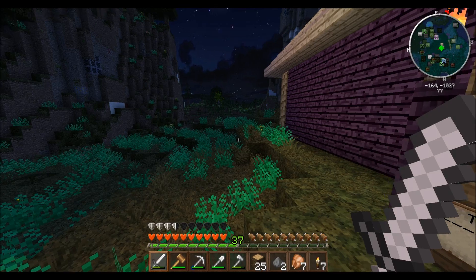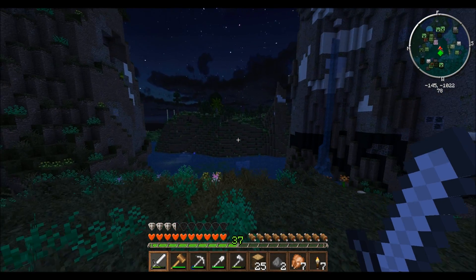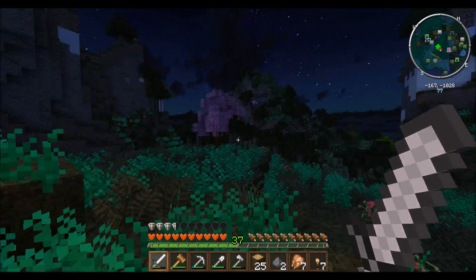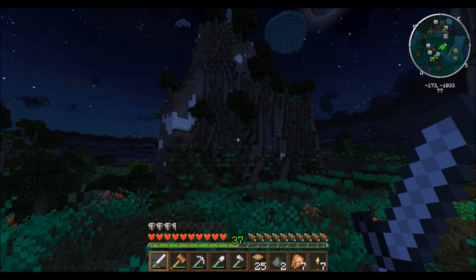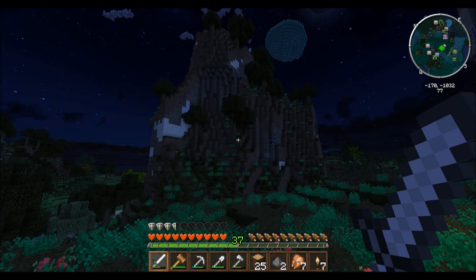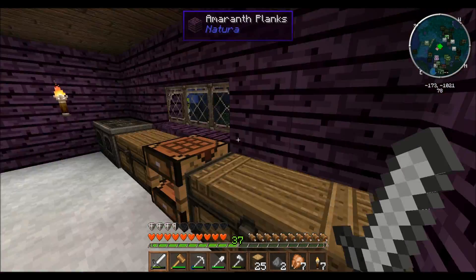We still got some normal textures for like the purple wood here, because this texture pack doesn't support this, or at least I don't think it does. Anyway, I think what we're going to do today — I better go to bed actually — but I think we're going to build our mages' tower so that we can get started on Thaumcraft and Ars Magica. I'm going to build that on top of this, and I think to start out I'm going to have to make a winding staircase that winds its way up the mountain to the top.